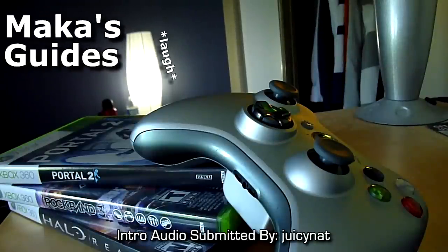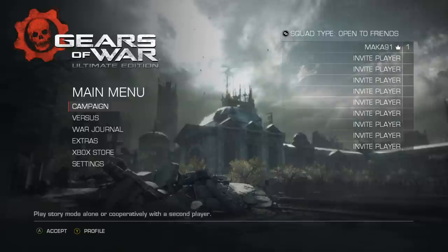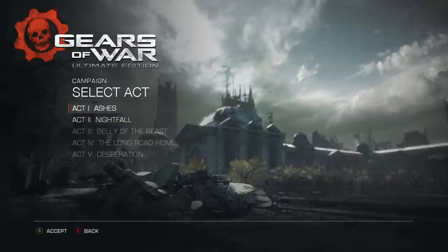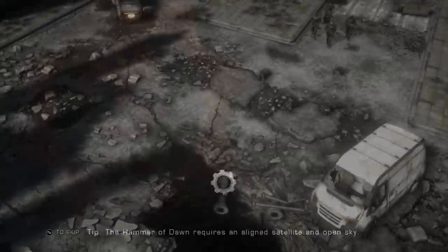Macca's guides. Hey guys, Macca here playing Gears of War Ultimate Edition, getting the Wacka Grub achievement, which is for closing all four emergence holes around the fountain in Fish in a Barrel without any locust fully emerging. Go to chapter select, select the first act, go to the third chapter, Fish in a Barrel.